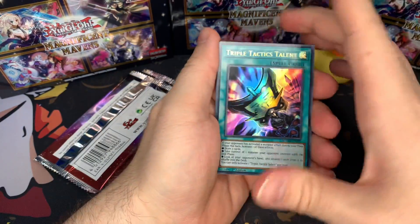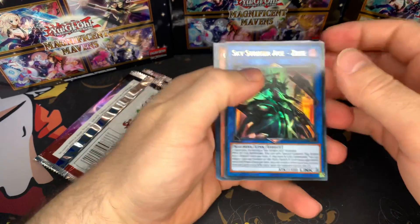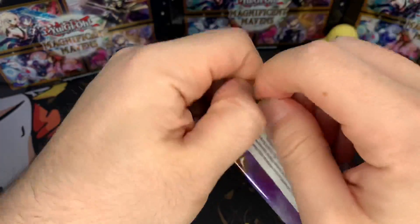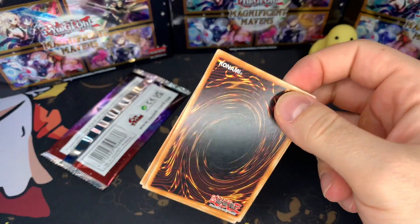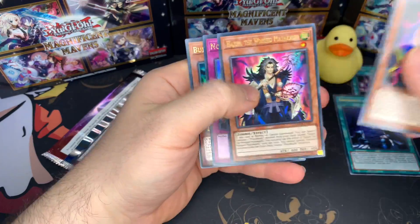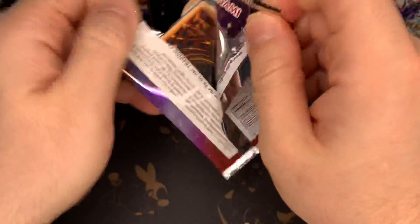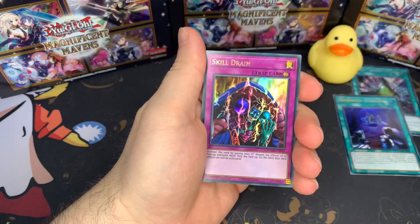This is our Triple Tactics. This is our fifth opening and we still haven't gotten a fairer rare. Starting to give you an idea of Sword Soul Emergence — also good. Sending to give you an idea of what these are looking like in terms of pulling a fairer rare.